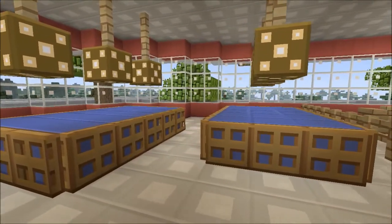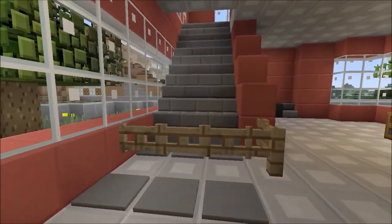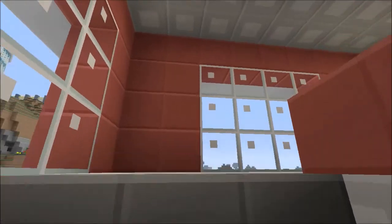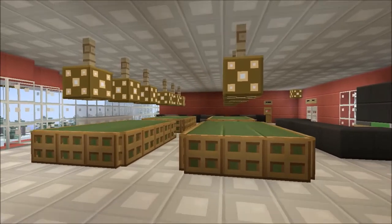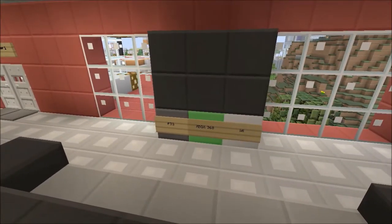There are some pool tables here just to chill out and play a bit of pool. Up here is sort of the games area where there are some more snooker tables. There's an Xbox 360, PlayStation 3, and a Wii to play on.